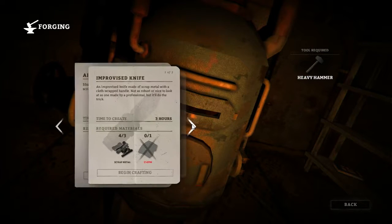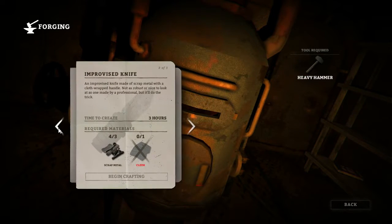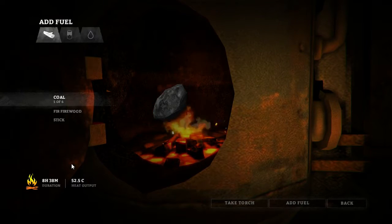There are a few things you can make at the forge, but here we're making arrowheads out of scrap metal, and using the heavy hammer as the tool. One piece of scrap metal is required per arrowhead, and each arrowhead requires an hour to craft. Luckily, the furnace is fully stoked for many hours.